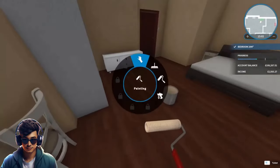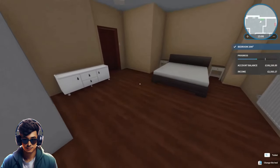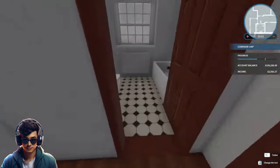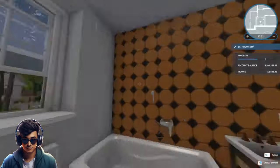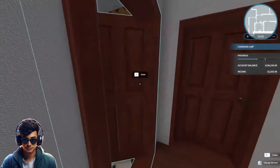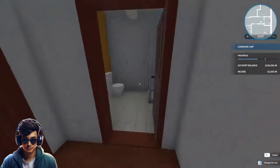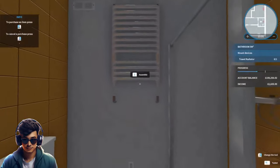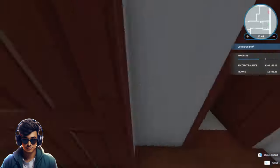That's another room painted. Let's go to the next one. It wants us to clean the window, open it, close the door, mount a towel rail, and turn it on. There we go, that's done.